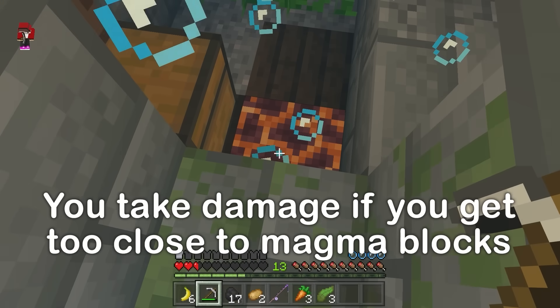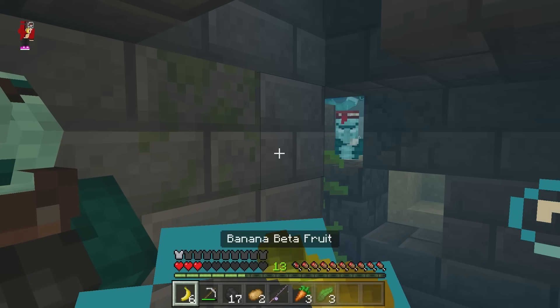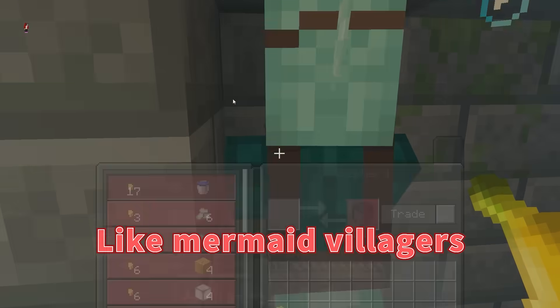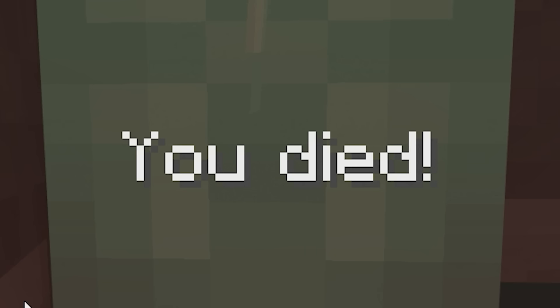I'll come stand with you! Now I can breathe! This is tricky, Mikey. They're like villagers — like mermaid villagers! Exactly! And we can even trade with them!